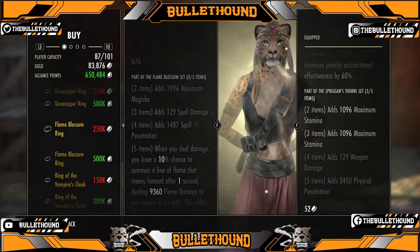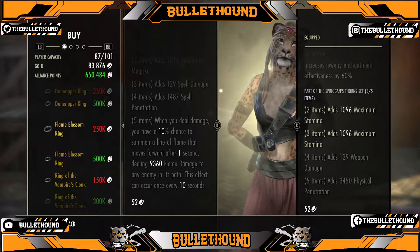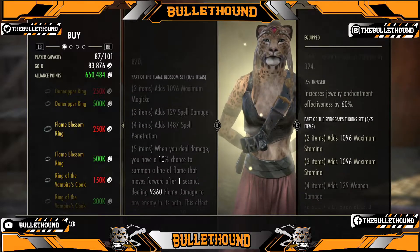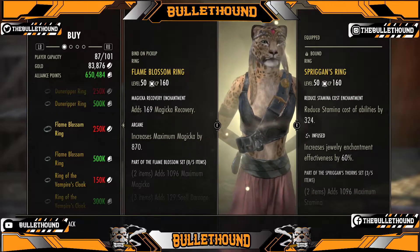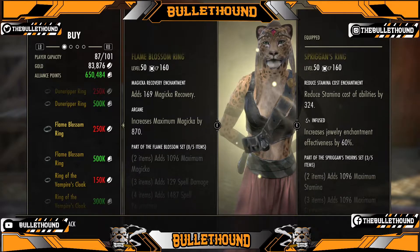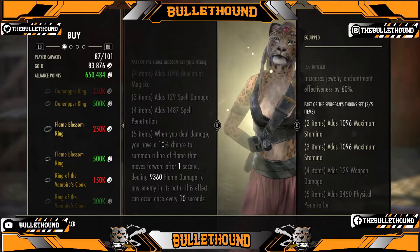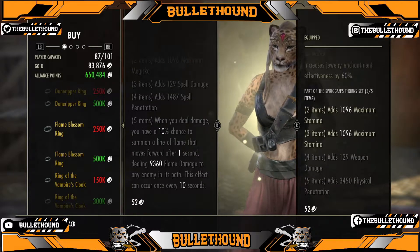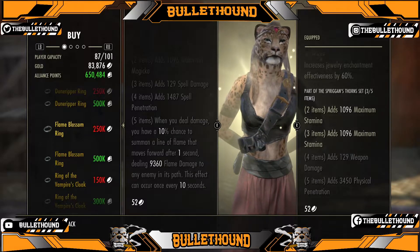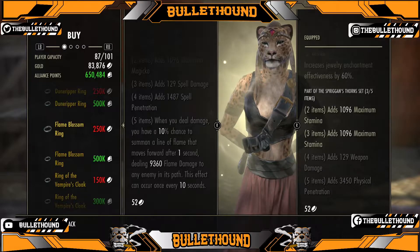Flame Blossom — when you deal damage, you have a 10% chance to summon a line of flame that moves forward after one second dealing 9,300 damage. It has a long cooldown of 10 seconds. This is good for PVP and stuff like that. It's a magical set — you can tell from the spell penetration, spell damage, and maximum magicka. But 10 seconds is a long time in a PVP fight, and the person could dodge it. Then you wait another 10 seconds and it's only a 10% chance to summon it — it's not even guaranteed.